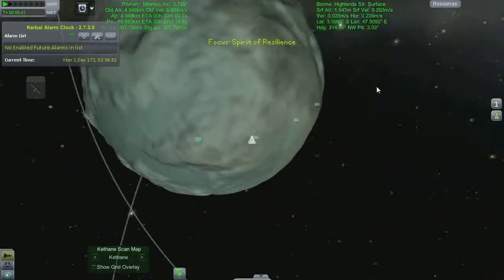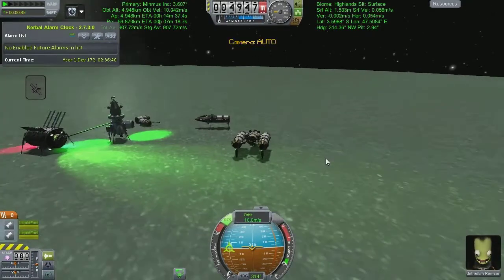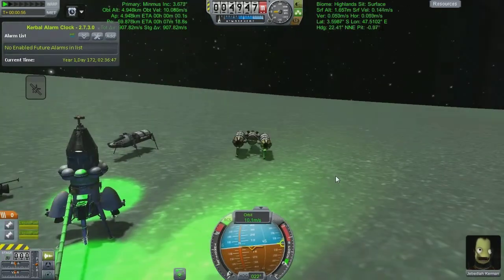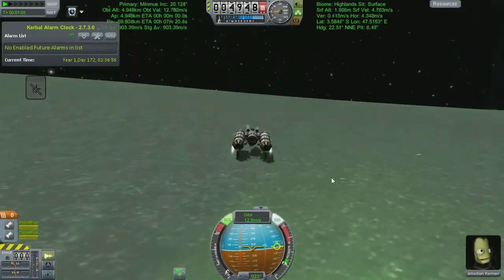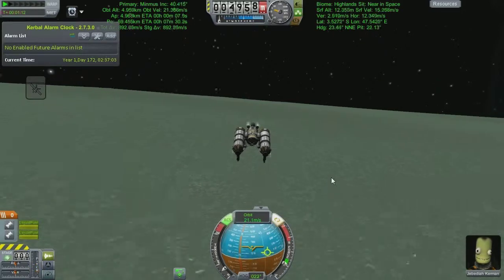We've done the world's worst three-point turn - and I suppose it is the world's worst since we are out on Minmus and no other three-point turns have been done yet. We're going to point ourselves around to try and intersect that anomaly. I know it is roughly in the sort of north by northwest direction.